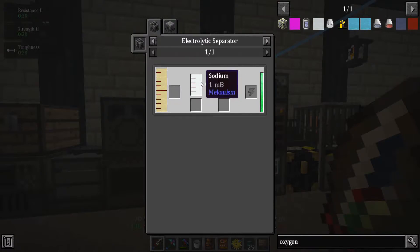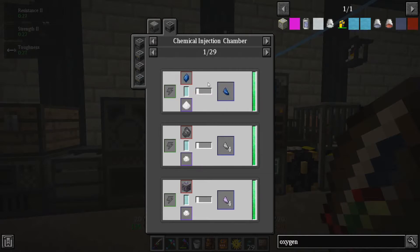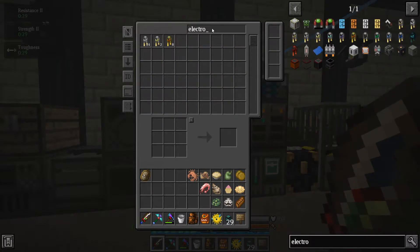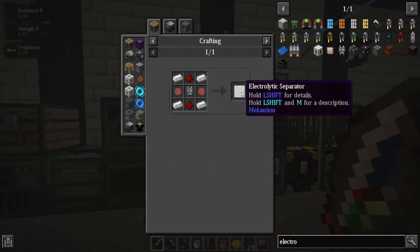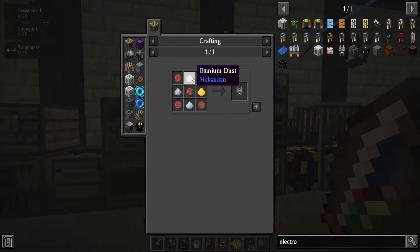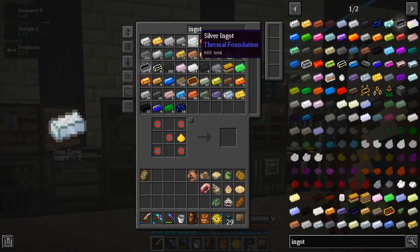I need to get oxygen now. From Mekanism, oxygen comes from an electrolytic separator — water becomes hydrogen and oxygen. What are the uses for hydrogen? Hydrogen chloride, if you give it chlorine, which comes from brine — sodium chloride. Hydrogen chloride is one of those things I'll need later on, so that'll definitely come in handy.